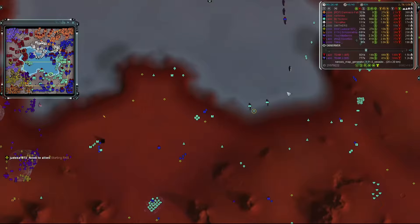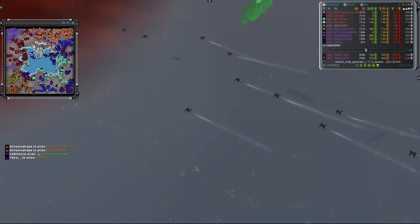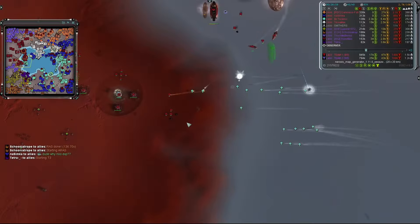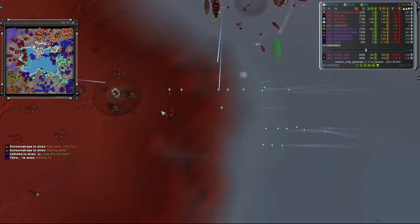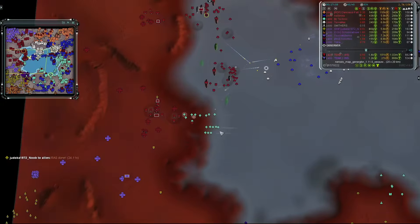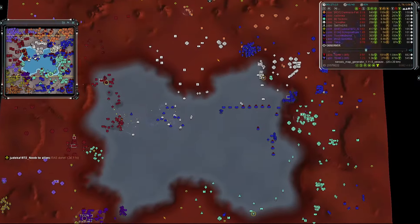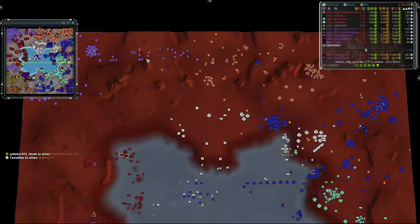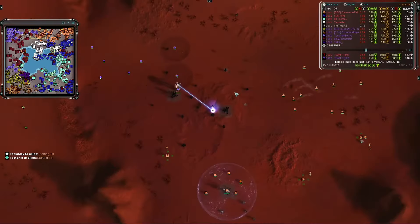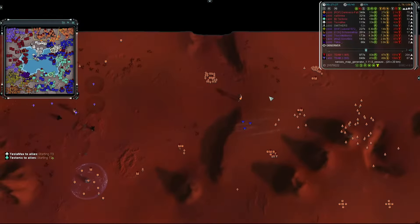Tectonic has fallen back to the southeast to assist in the navy game and has produced T2 Riptides. Frigates and destroyers are coming to deal with them but will crash onto the beachhead. Some Oblivion turrets are there but not enough to stop the inbound force. T2 mexes are under threat. Finally, on the northern side, Touch My Berries launches an attack with a Colossus, but team one also has a Colossus — so it's not completely underprepared.